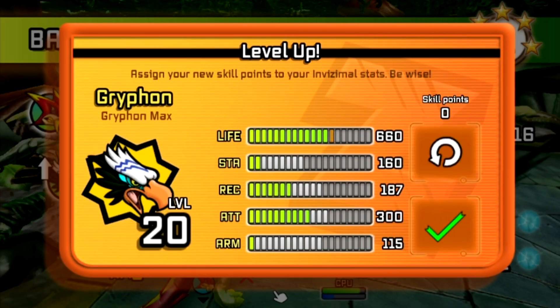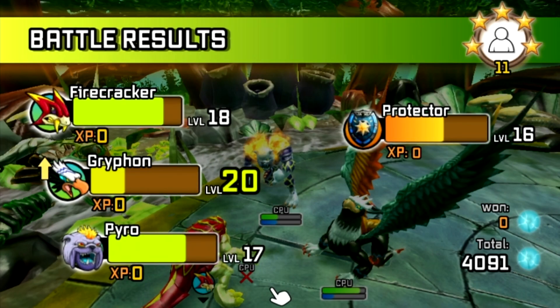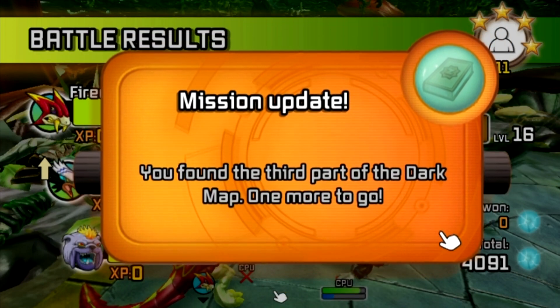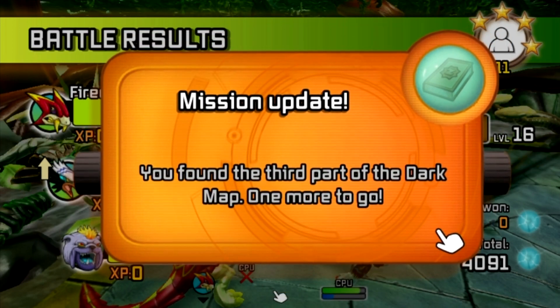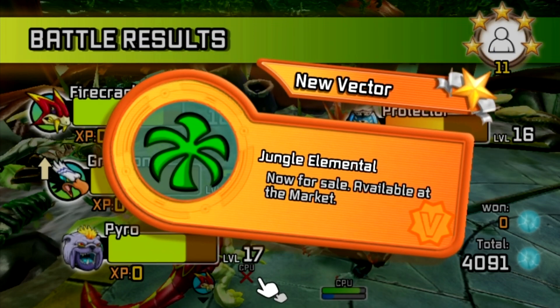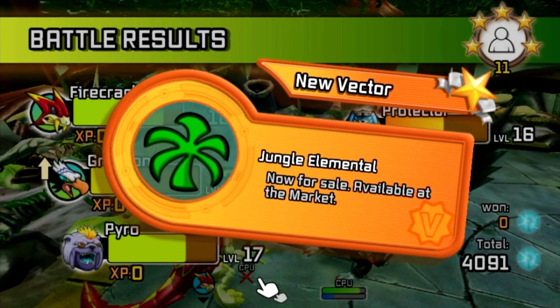Can't increase my life anymore. Mission update: you found the third part of the dark map. One more to go! New Vector: Jungle Elemental, now for sale, available at the market.